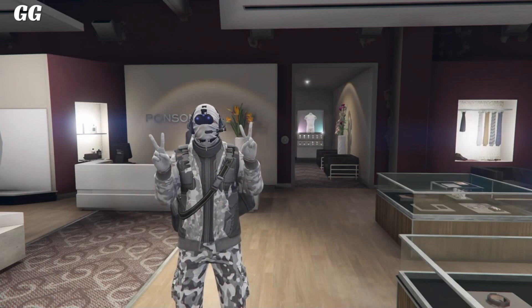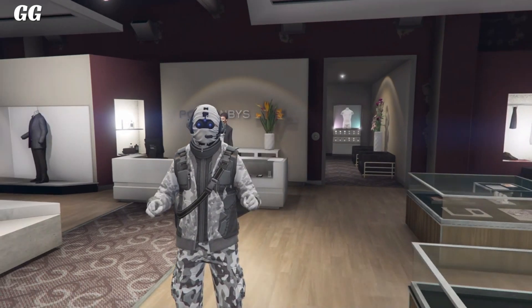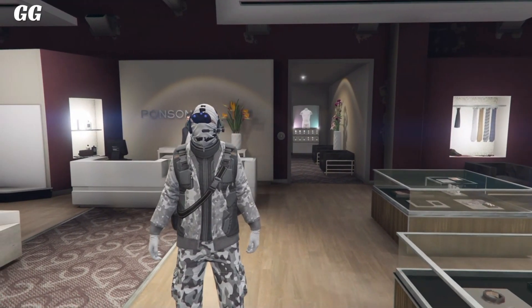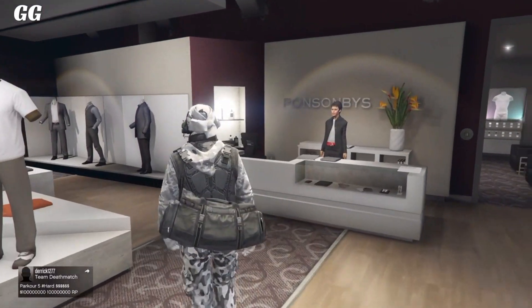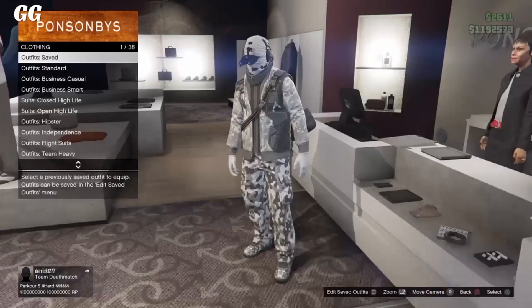Alright guys, so the first step for this clothing glitch is to go over to any clothing store. Once you guys are here, all you want to do is go over to the front counter. You guys want to go over to the outfits — flight suits — and select any of the two you would like. It does not really matter.